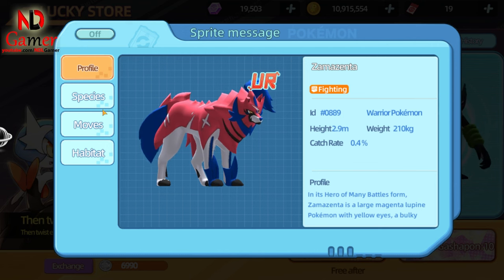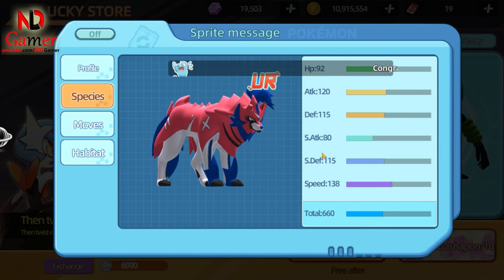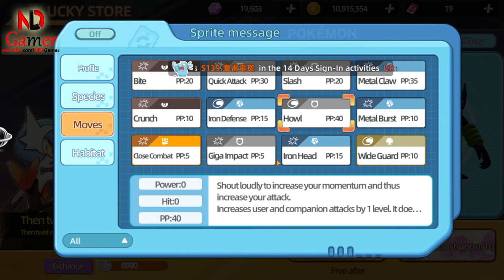Next is Zamazenta. This Pokémon has stats identical to the previous one, Zacian, so you can refer to the previous Pokémon for its review.